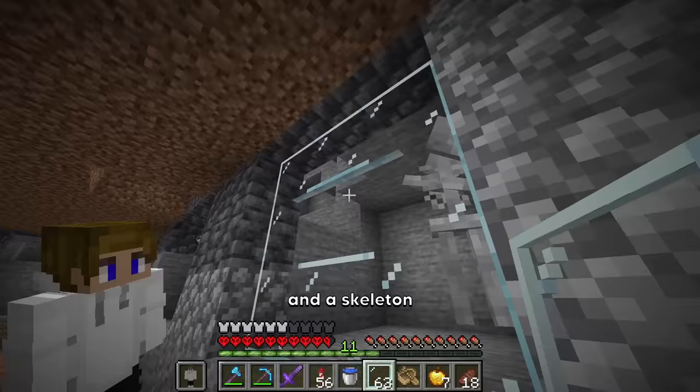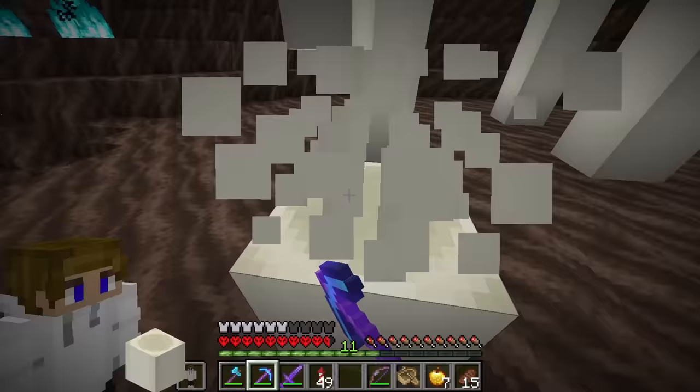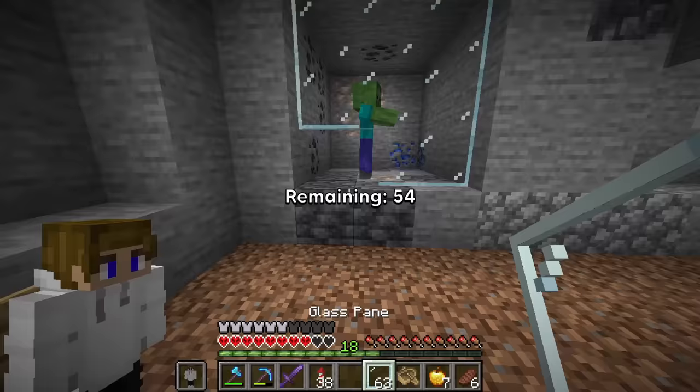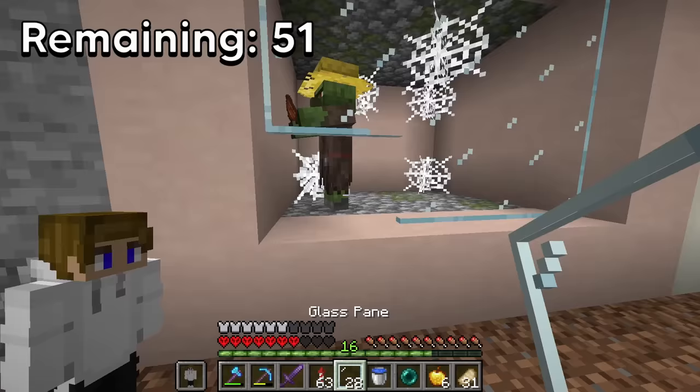Now we have the zombie and the skeleton. For the skeleton's box, I'm going to want to use bone blocks. Now the skeleton's done, and the zombie's is also done. Now we can collect the witch, the stray, a zombie villager, and the husk.